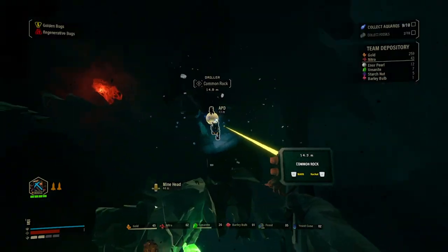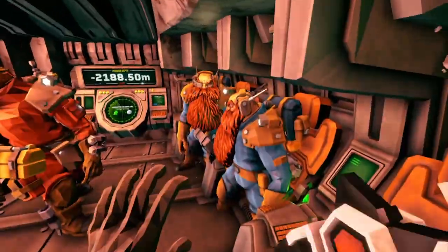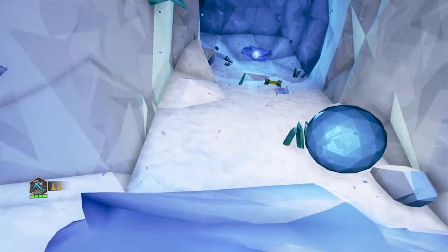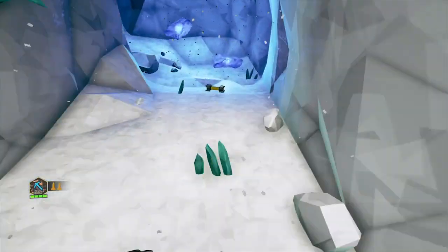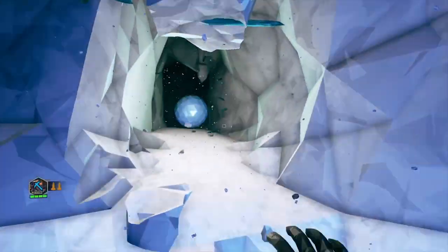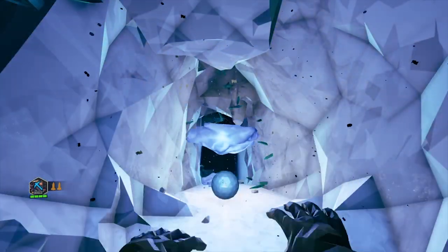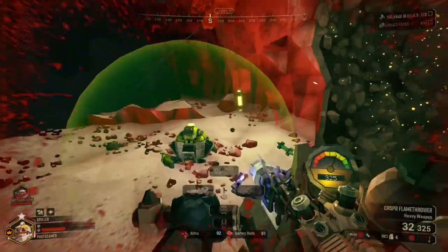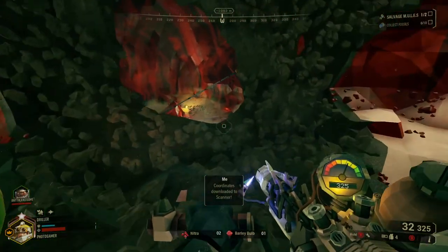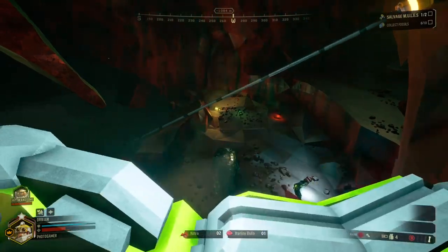Number eleven: helping teammates with environmental traversal. Deep Rock is all about teamwork, most apparent in getting around levels. The best teams will create safe passage for all — drillers can create tunnels, engineers can create platforms or bridges, the gunner can put up a zip line, and the scout can stand around and watch. Help each other out, don't just rush away — look back, see if your team can get where you are. Also think about your exit strategy: make sure you can get back up by building a pathway on the way down so you're not in panic mode on the way out.